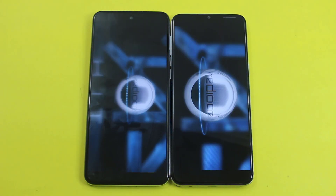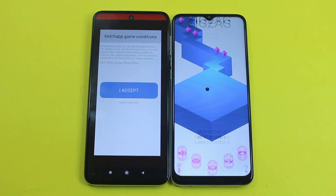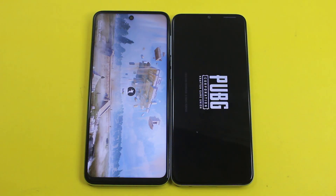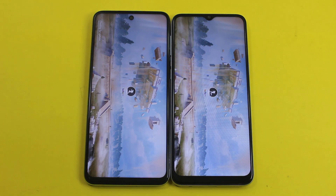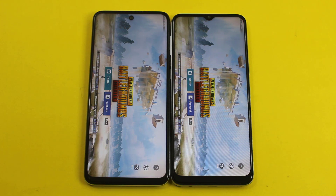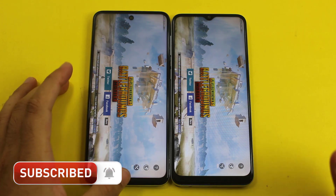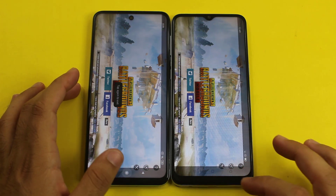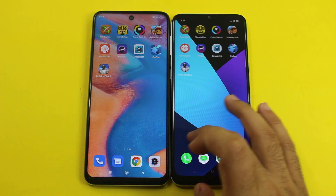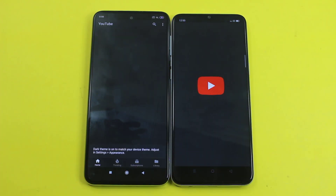The Redmi Note 9s is about 2 seconds faster in every single application. Zigzag was about the same on both of them. As I predicted, the PUBG Mobile game test was also won by the Redmi Note 9s — it was about 2 seconds faster. But in my opinion the Realme 6i's performance is just fine because it is cheaper than the Redmi Note 9s and also has lower RAM. Now let's try some internet-based applications.